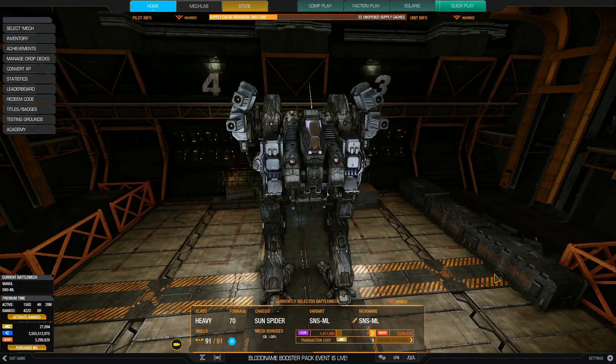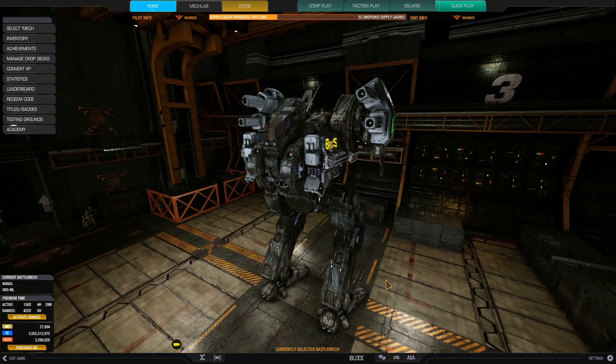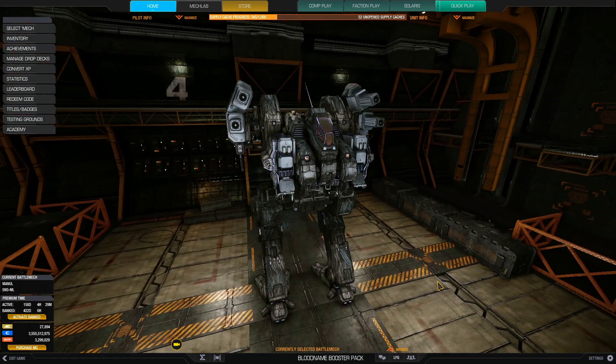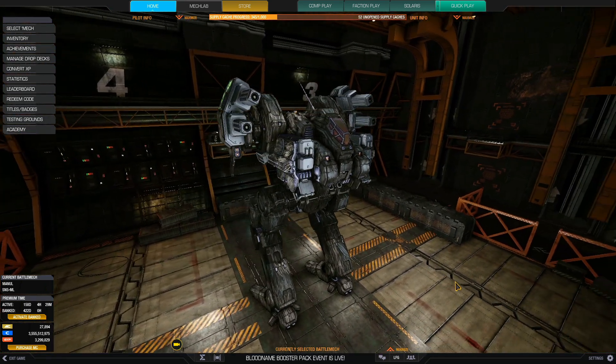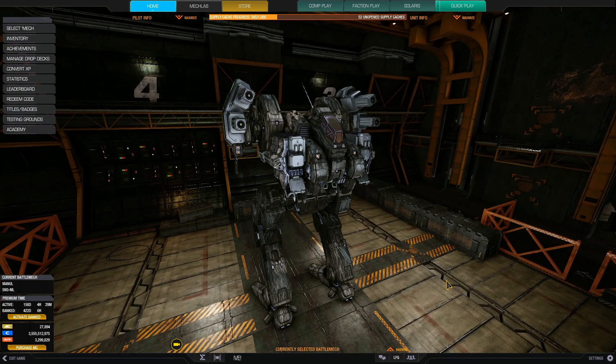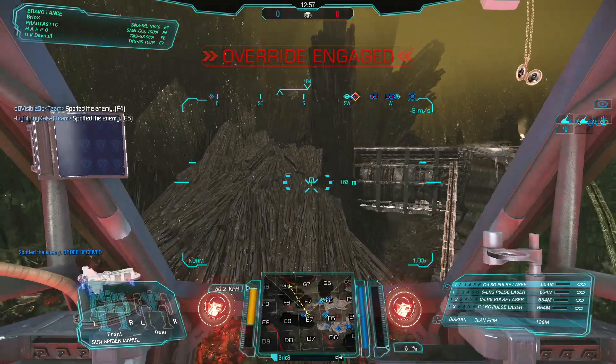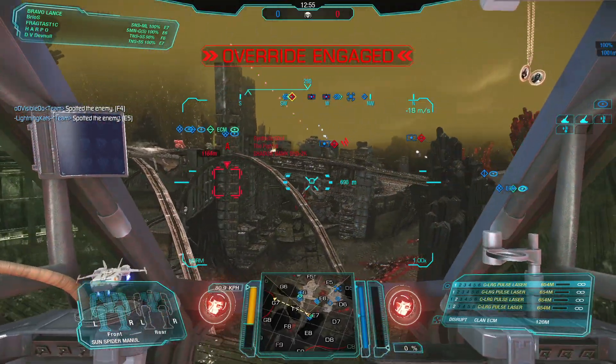With that said, let's get down to some gameplay. I'm going to show you that sometimes all you have to do is sit back and shoot the enemy. There's never any need to rush - that's a problem a lot of newer players have. Just sit back, trade, and slowly advance. Rushing equals death sometimes.